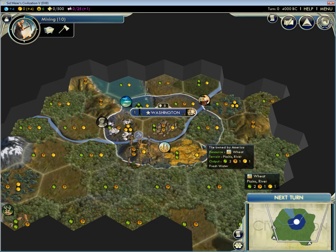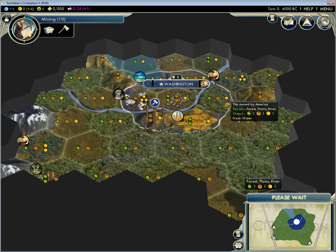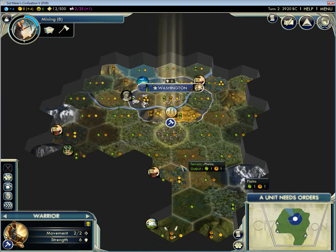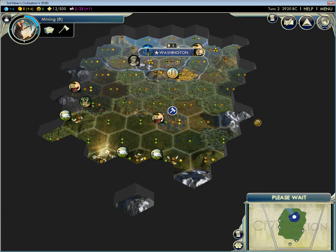On to the next turn. I don't know what was up with that fog settings in the previous Let's Play, but I actually like the black fog look better anyway. So we're going with that this game, and hopefully that improves performance slightly as well.